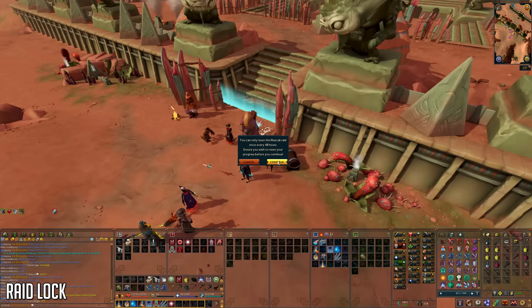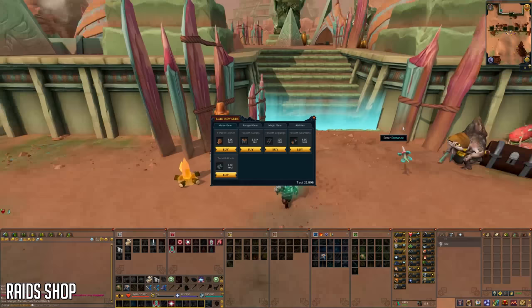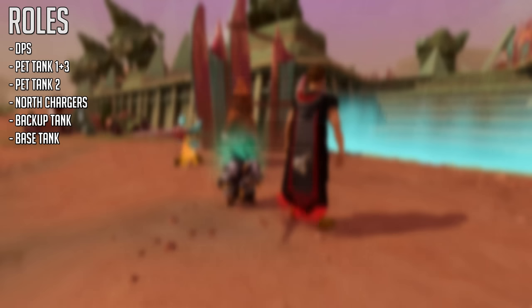You can loot from raids every two days, but if you wait four days before raiding you can do a double raid — looting Beastmaster Durazak and Yakamaru twice. You can set the lock to auto-reset by talking to the NPC. From both bosses you have a chance to get Achto armor pieces, which is T90 tank armor, and Magical Capability codexes. If you don't get either of these rare drops, you'll receive Teci, which you can use in the reward shop for rerolls and other things. You can increase your chances of getting Achto armor pieces by buying the regular tank armor versions from the armorsmith shop.